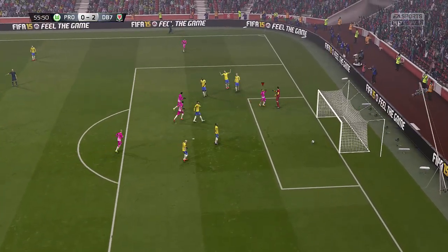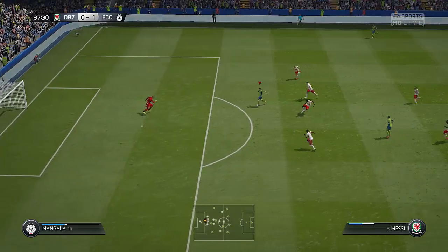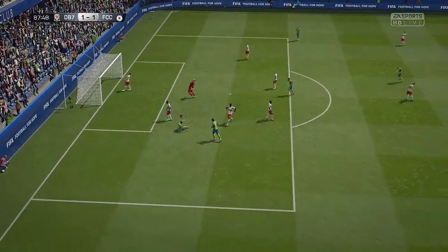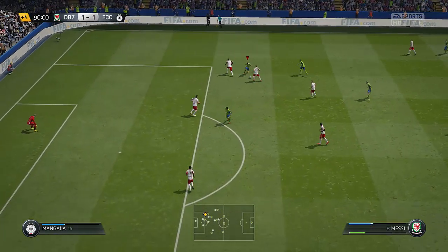Now obviously this Team of the Season card is on the right wing, so we'll talk about him as a winger. He can do all the things you want in a winger — he can dribble well, he's very quick, he's probably one of the best dribblers in the game to be honest. He can cut inside and shoot very well, and he can cross like the best of them. He is a good winger, but as I say I just feel he's a bit wasted being pushed out wide.